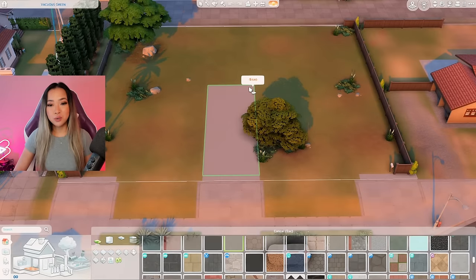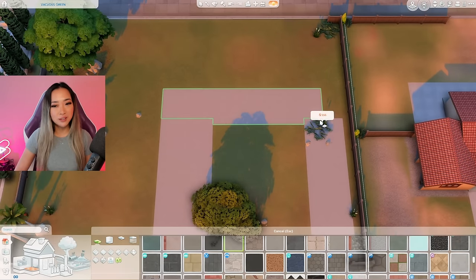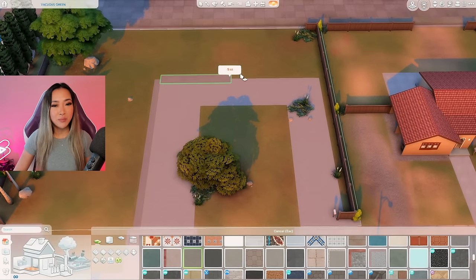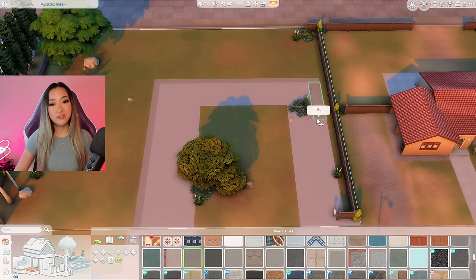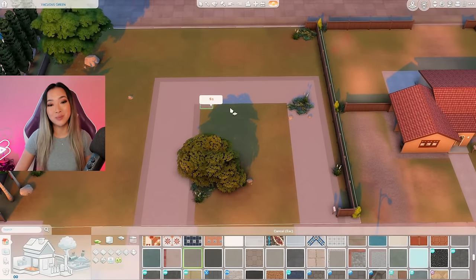I genuinely think the most important part about this build is going to be the staging. The structure of the trailers themselves aren't going to be anything extravagant looking, obviously. So it's really going to come down to the landscaping and my ability to make this look like a very lively trailer park. I think I'm going to be using a ton of debug in this build.